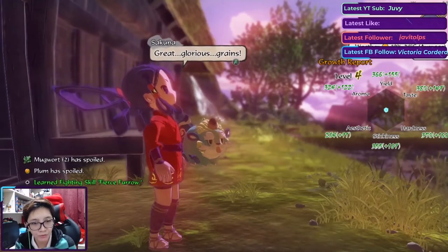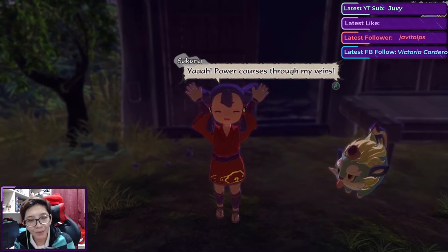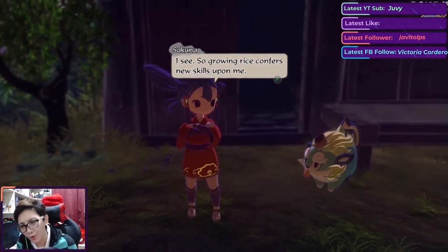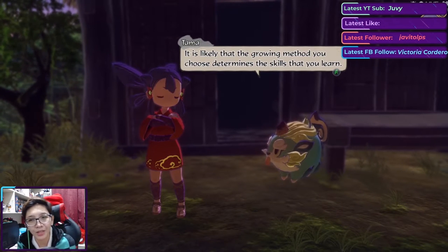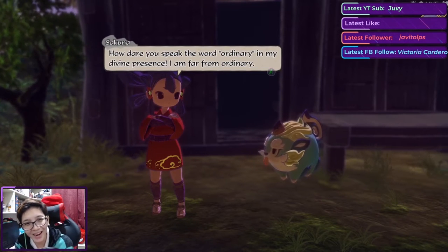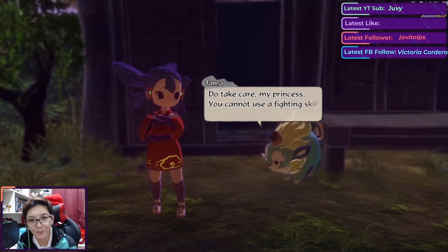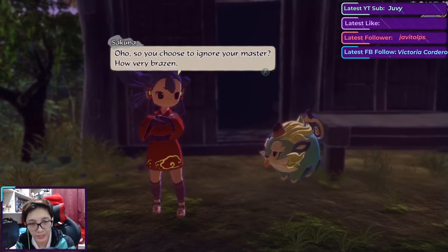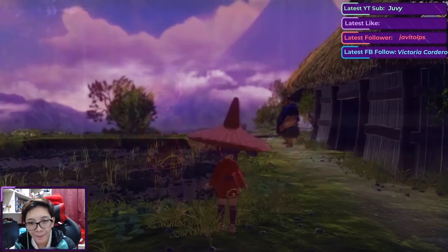We've learned a new fighting skill: Fierce Furrow. The game says: 'Glorious grains! Power courses through my veins — you appear to have learned a fighting skill. Growing rice confers new skills upon me. The growing method you chose determines the skill you learn.' Kaimaru reminds me I can't use a fighting skill without equipping it first. We already know how to equip a skill, so let's do that.